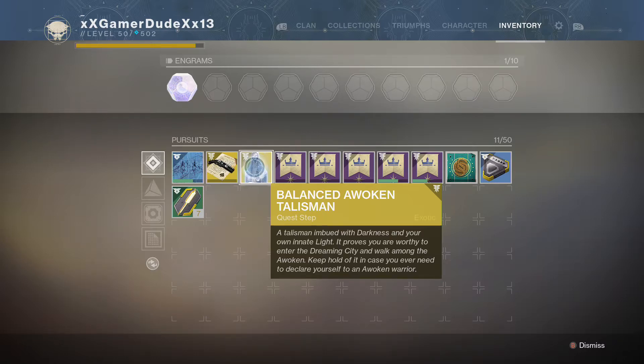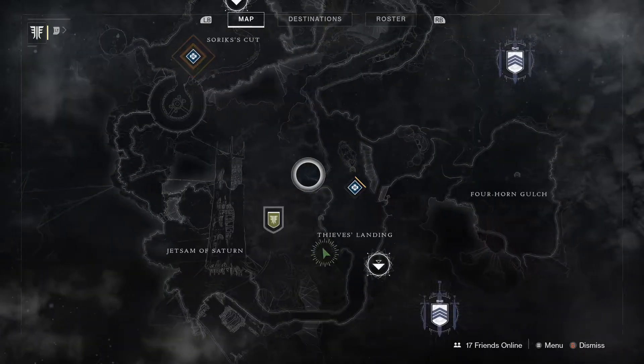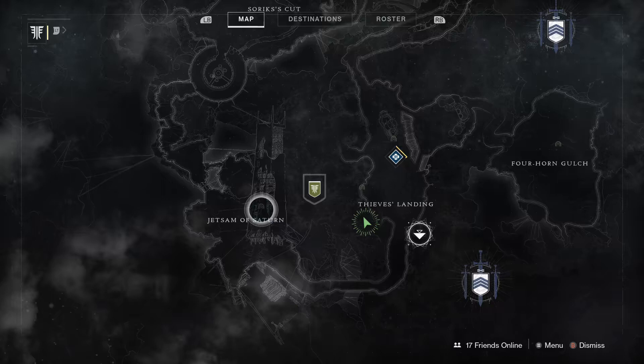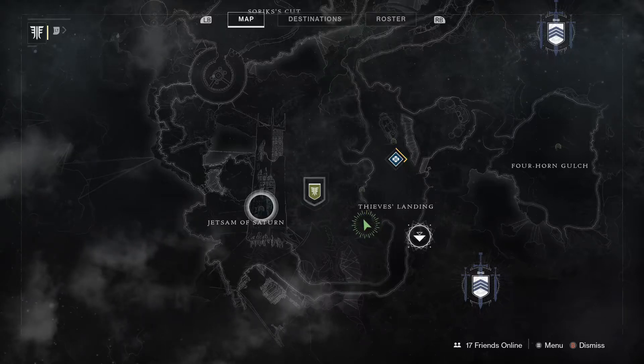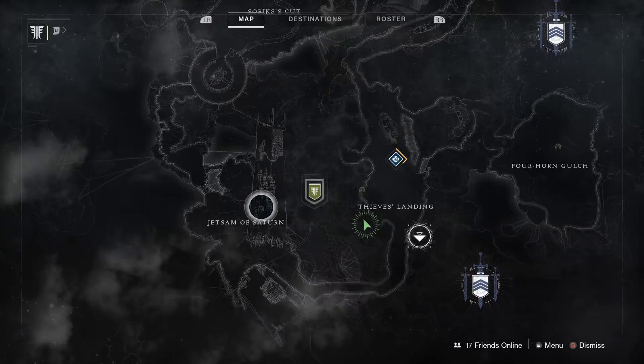You'll need to talk to the Spider and/or Petra Venj, or both, to begin the Talisman quest. After that, you'll need to go to three lost sectors in the Tangled Shore. There's one at the Jetsam of Saturn - that's your first one. The quest will give you three clues, associated with the lost sectors required to be completed.